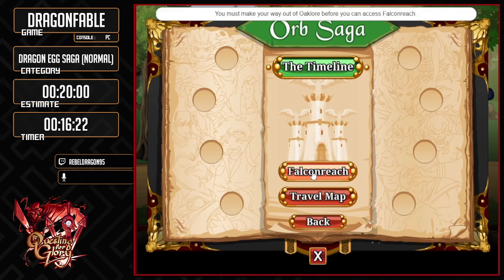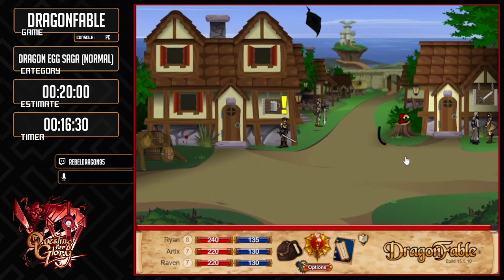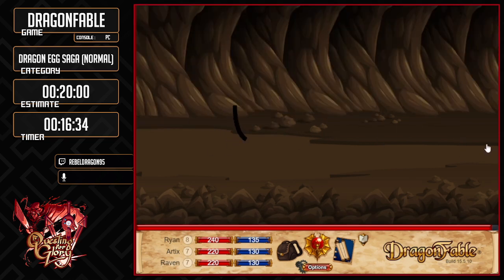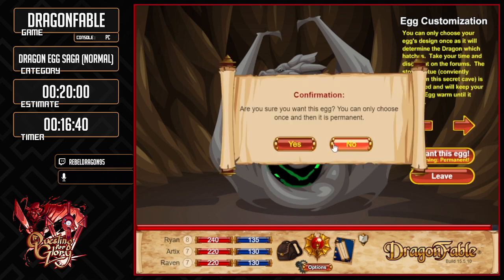I've been skipping going to Falcon Reach via this button the entire time because I haven't actually completed Oaklaw yet, so I can't actually teleport there. But I can teleport to Falcon Reach through that method. Now we're going to go hatch our egg — we're going to pick an egg fast. I like the green one. There we go — that's the egg I want.